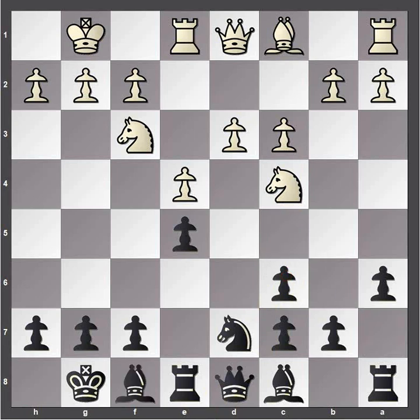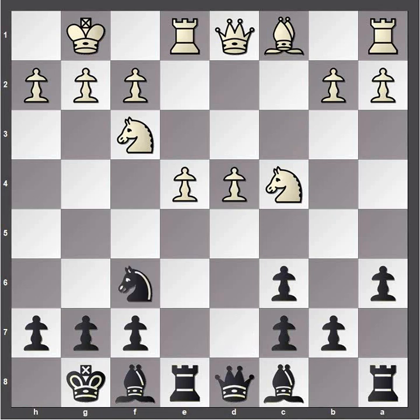Bishop f8, then d4. White has a nice pawn duo in the center for the moment. Niemann takes, pawn takes. Now we get knight to f6 — opens up a line for the bishop and a line for the queen. It's a good move. And now we have bishop g5 from Ivanchuk, and h6 from Niemann putting the question to the bishop.